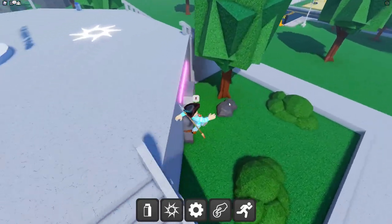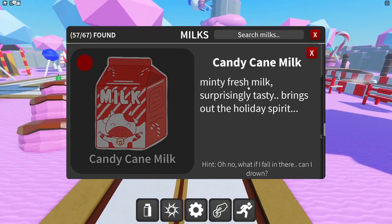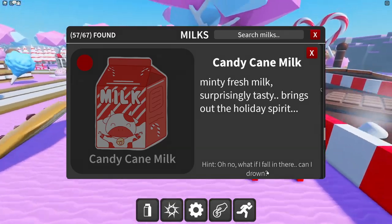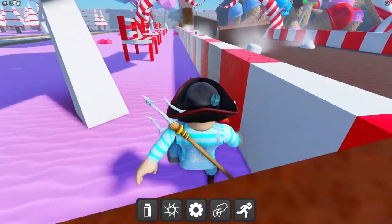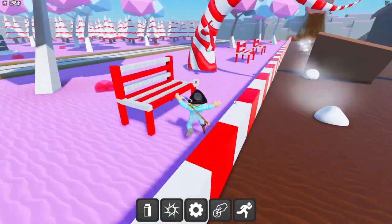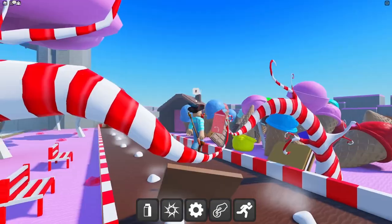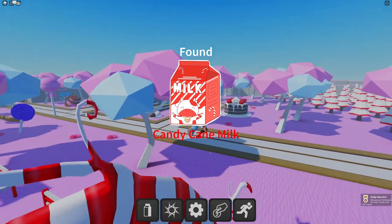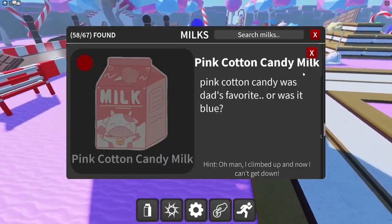Candy cane milk is one of the hard ones — hint: 'minty fresh, brings out the holiday spirit.' There's a chocolate river here. Could something drown? The candy cane milk is literally chilling here on this candy cane tree branch. Got it!